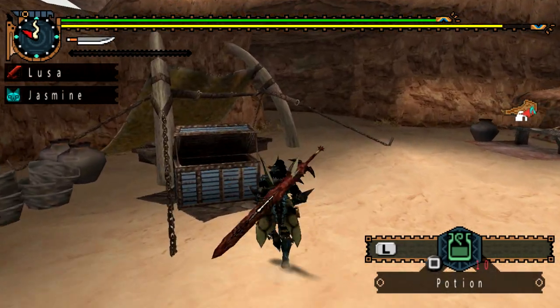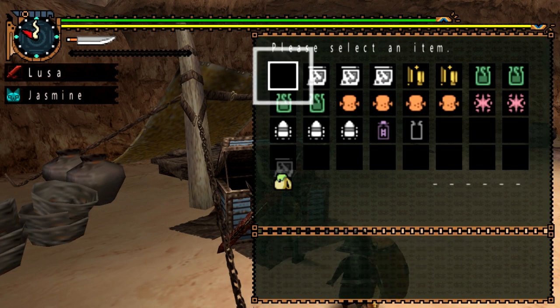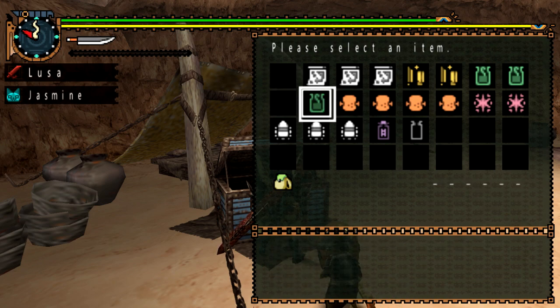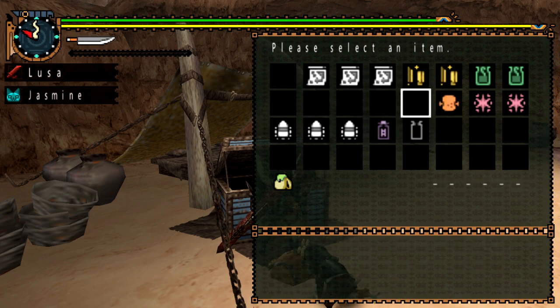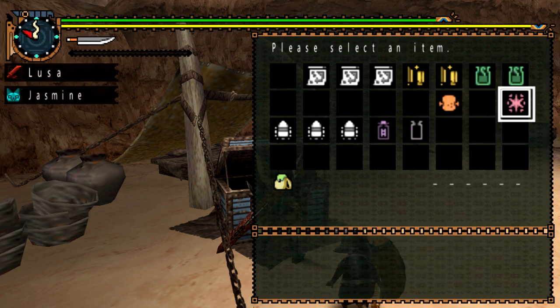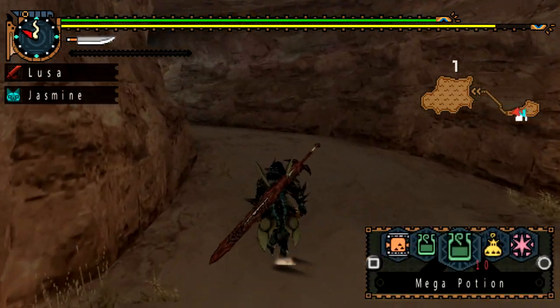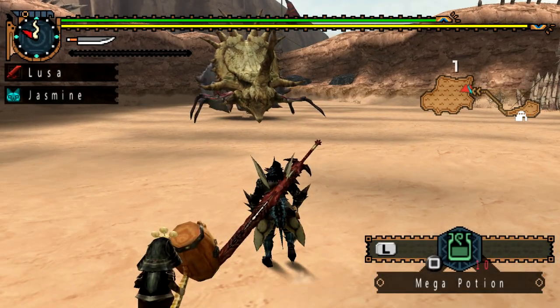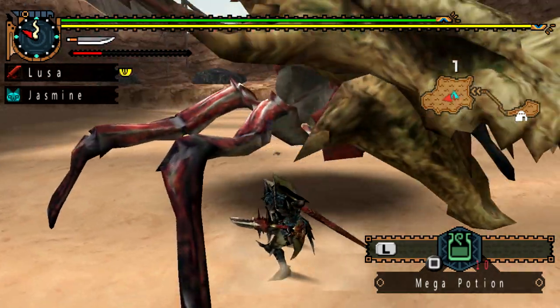The first monster you're going to be taking on is the Damyo Hermitaur, then the Blaganga is next, and afterwards is the Shogun Cenotaur. The Shogun Cenotaur is, I would say, the worst of the three — the first two are just there to soften you up a bit. This can potentially be a quest you might do a couple times because it gets pretty nasty.